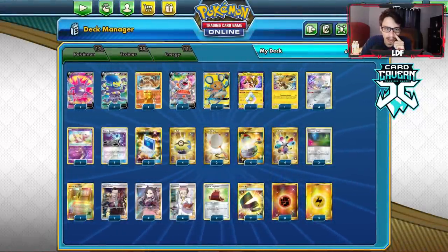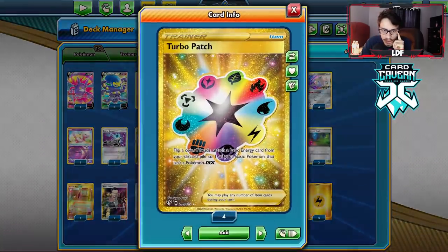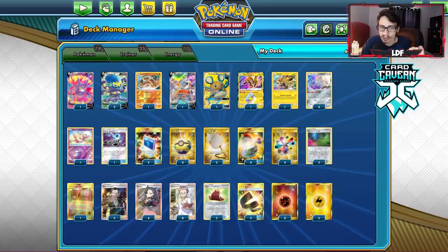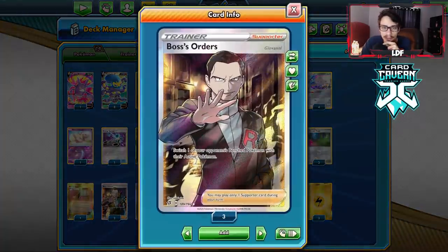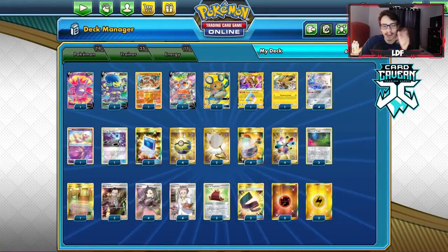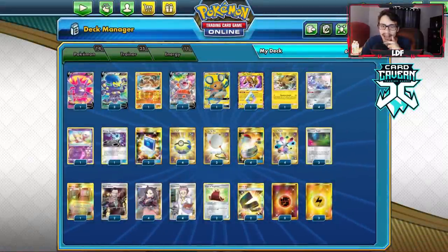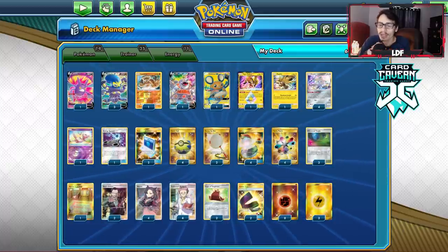I've got two Comps, four Quick Balls, two Scoop Up Nets, four Switch. I've got four Turbo Patch to build up your Pokemon, three Glimwood, and one Fighting Dojo. The Martial Arts Dojo is still really good here. The Glimwood Tangle is of course good with Grapploch — if you want you can go two Glimwood, two Dojo. I've got two Boss's Orders, four Marnie, four Research, two Cape of Toughness. Karate Belt is also very important — Grapploch can attack for two energy if you're behind in prizes. Eight basic fighting and three lightning energy. Let's go try it out.